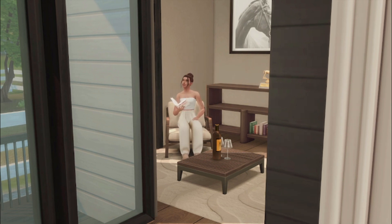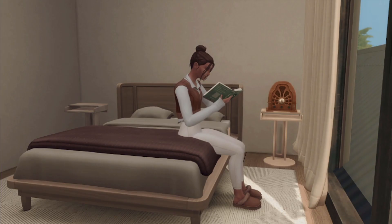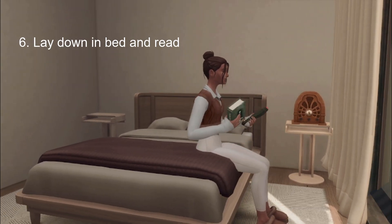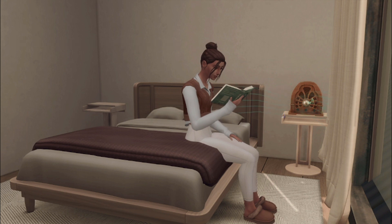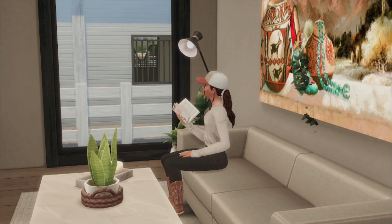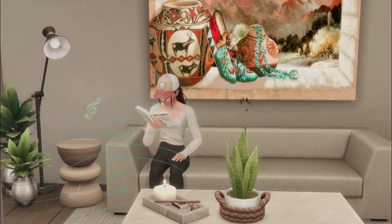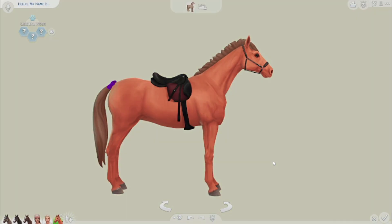Okay, this next one is extremely off-topic and not related to horses at all, but it's a mod I've been asking for forever. I would love to see a mod where your Sims can relax in bed and read. I hate how they just sit at the edge of the bed — I want my parent Sims to be able to read right next to each other after a long day. The sitting position is just so weird, and I love bookworm Sims.